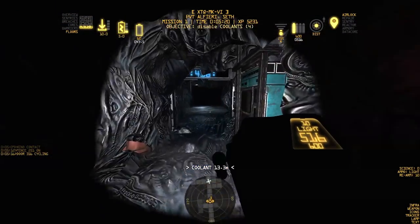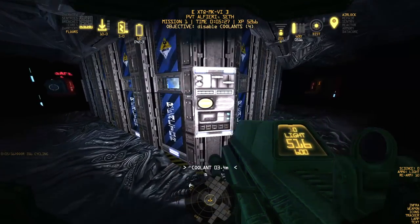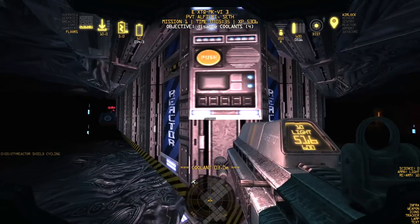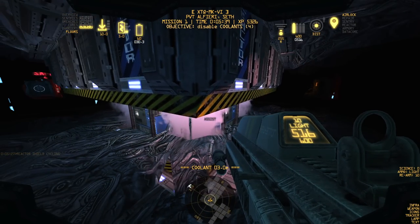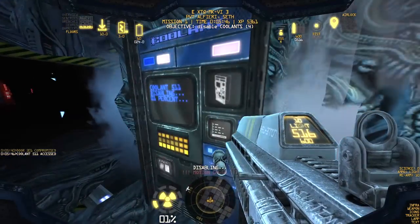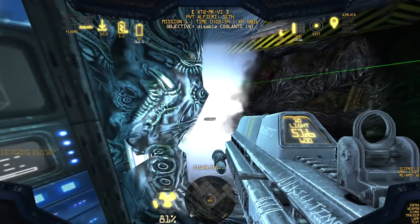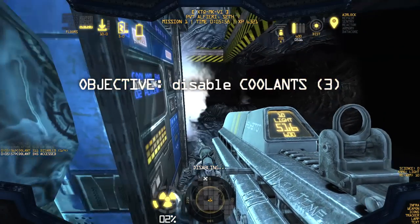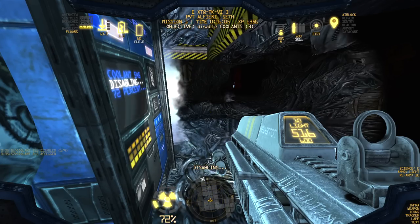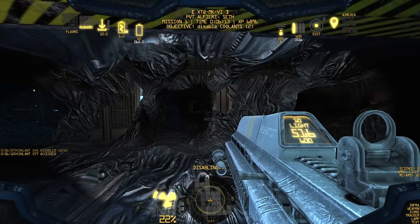I've got about 500 rounds so we're good on ammo. The coolant assembly is over here and we have a turret in this room, so we should be able to get the meltdown going without too many problems. Everything in this game happens at a snail's pace just to ratchet up the anxiety. Coolant shielding one is down, coolant shielding two... score is looking pretty good. After these, the core starts melting down and we have to make it back to the airlock.